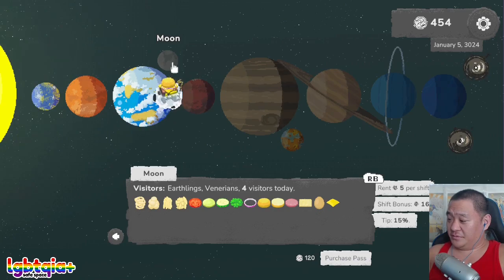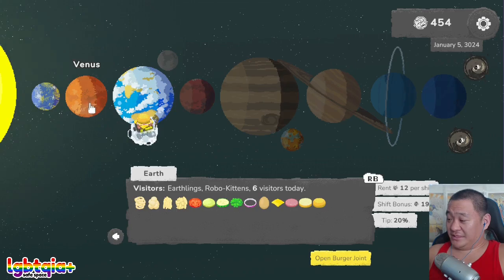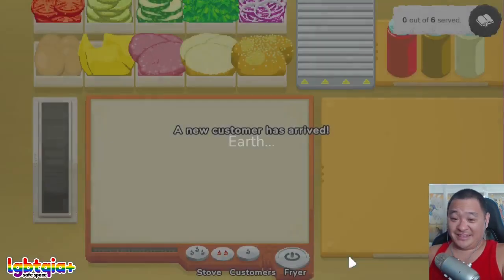There's the moon too. Earthlings. Venerians. Robokittens — six visitors. You know what, let's try one of these. I don't want to play too much of this because it seems like it's about the same gameplay loop over and over again, but it seems like it just gets to be more and more, which is really cool. If I want to play the more complicated ones I'd probably ask a friend to play with me.